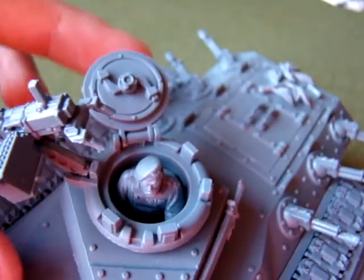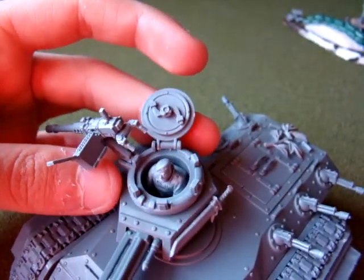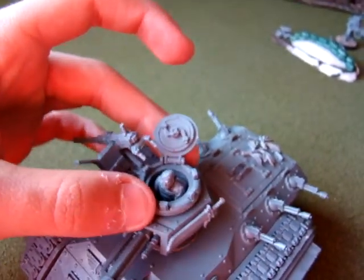I used a head from the Catachan Command Sprue, so it's still Catachan but he looks more like an officer, like a tank commander. I put a Catachan Sword on the side.